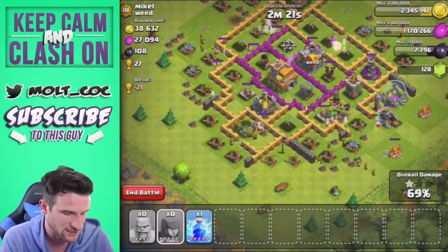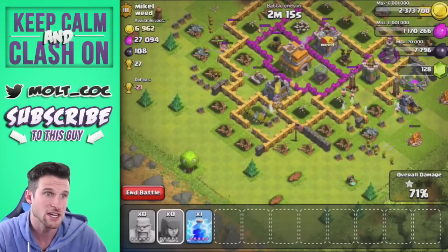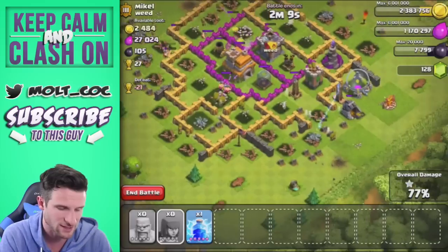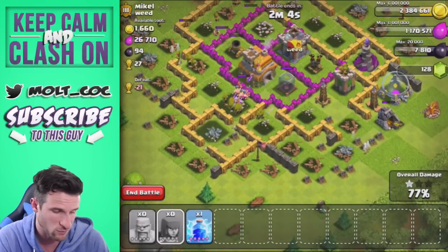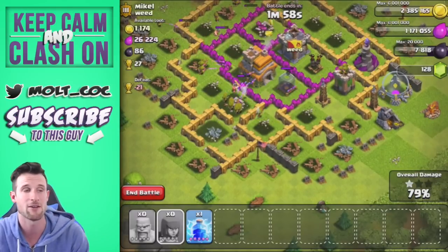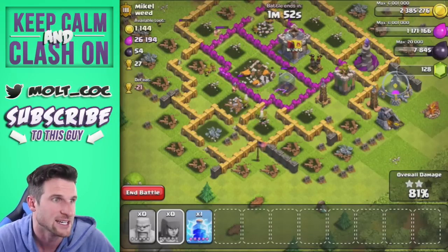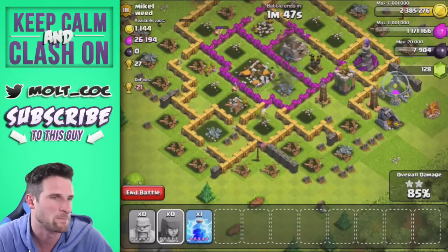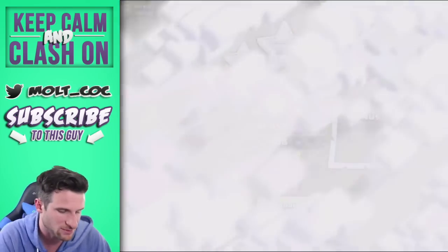If we can take out this mortar that's going to be huge because it will take out the rest of that gold in the storage right here. As you can see that was just our first search so we didn't spend that much gold looking for bases. We got all the gold, there's 27,000 elixir left that we're not going to get. I don't think we're going to get the town hall but if we do that'll be interesting. Taking out the barbarians — let's see, we'll definitely get the town hall now. There is some dark elixir, not that much but there is some.